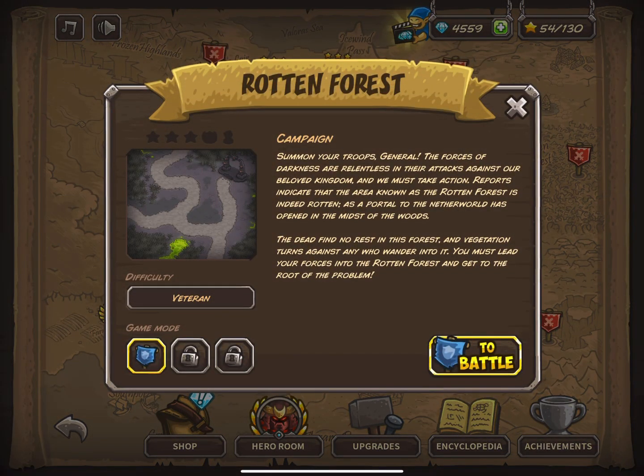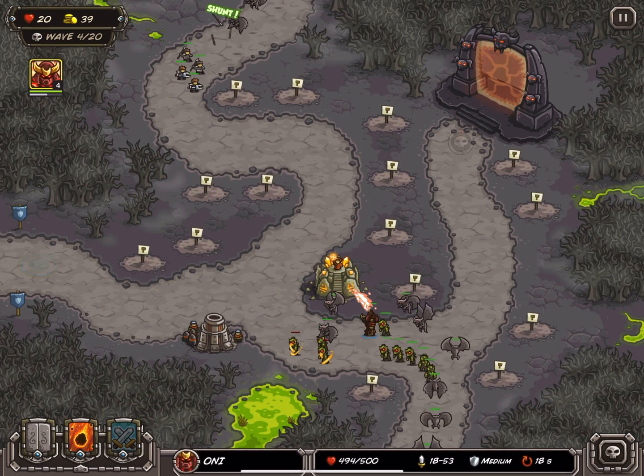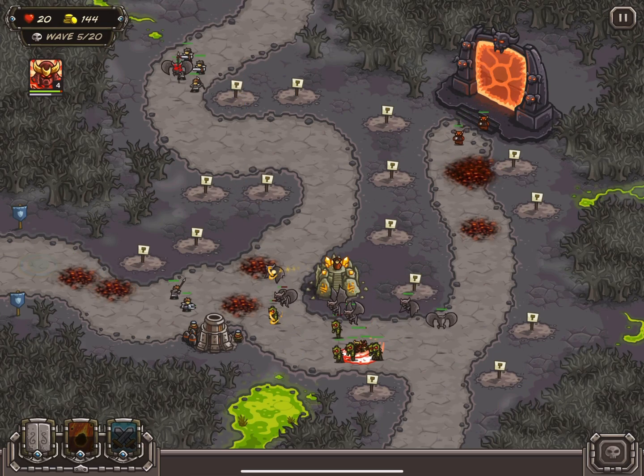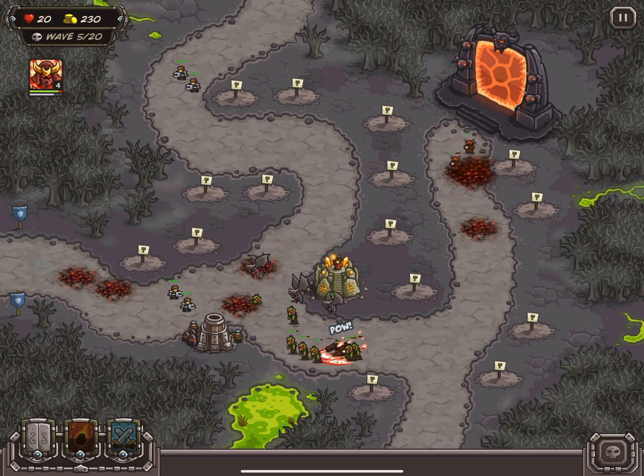I decided to not get the Earth Elemental right away, since the first few waves give a lot of downtime for the Elemental to heal after any damage is taken. Once the first flying wave passes, we get the first high damage enemies — Demon Spawn.